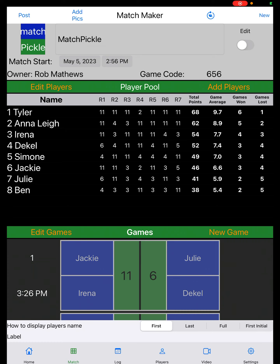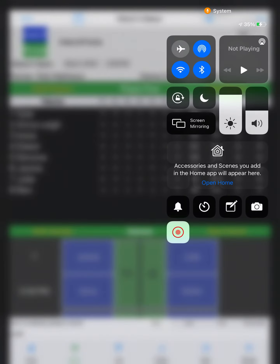If you play a perfect Club 77, which means you won all seven of your games, you would have 77 points — hence the name Club 77. Thanks for watching.